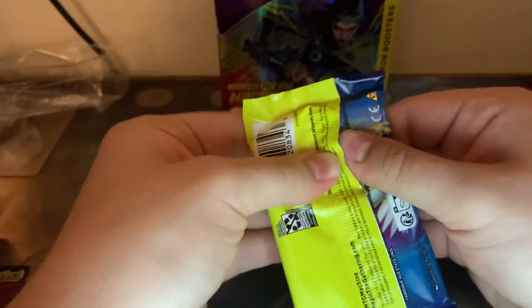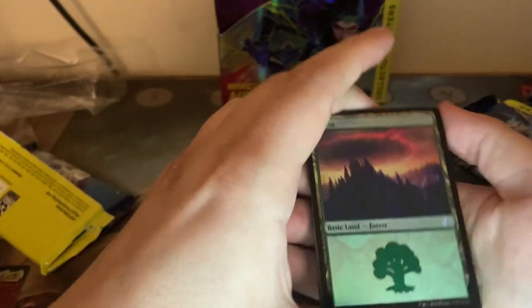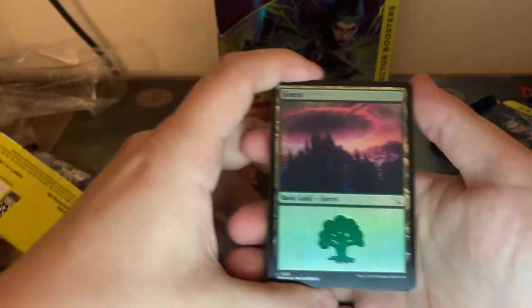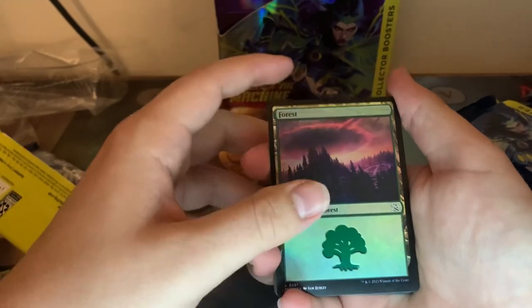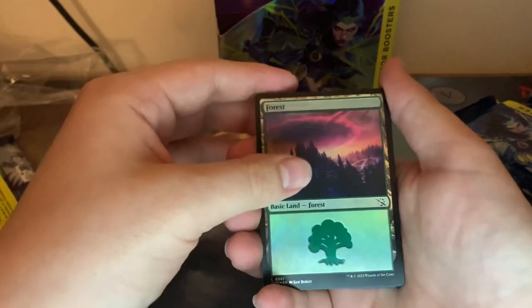Let's see — there's no pull tab on these. We're just going to be brute forcing a lot of this. We're going to want to see Ragavans, we're going to want to see serialized cards. I like how they have non-foil stuff, and the non-full art foil lands in here too. Let's go into it.